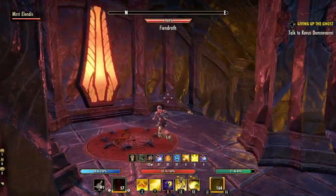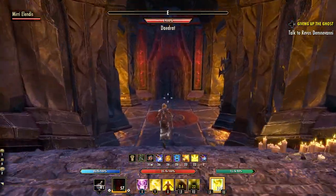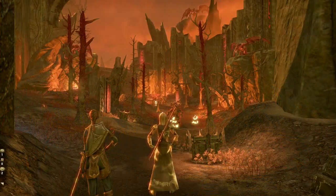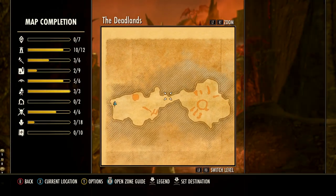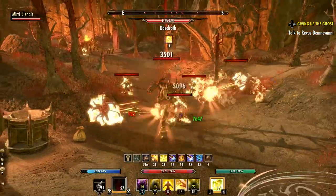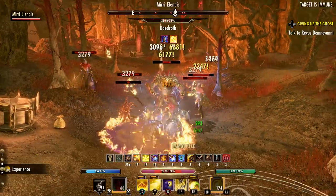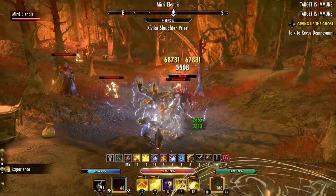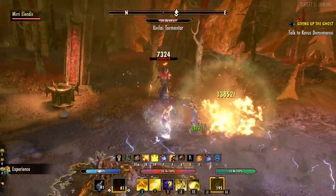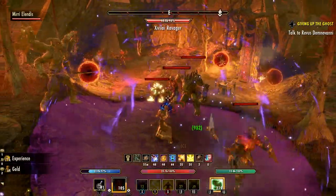The main final area of the Deadlands is called the Valley of the Catalyst. To start, this section is very similar to those last inner islands — about eight to ten enemies at once. If you've made it this far, you likely won't have problems soloing through this final area. The first pull is the easiest, with the second and third pulls being a little harder — reserve an ultimate for the second or third pull, as you can get CC'd or negated there.